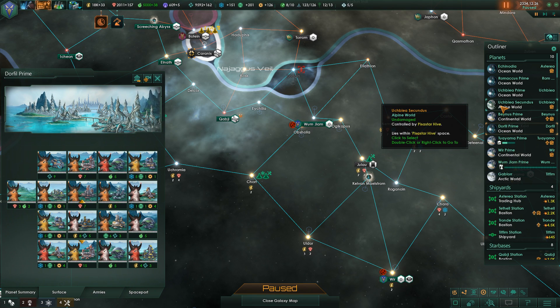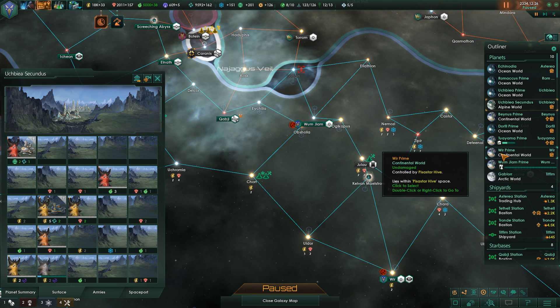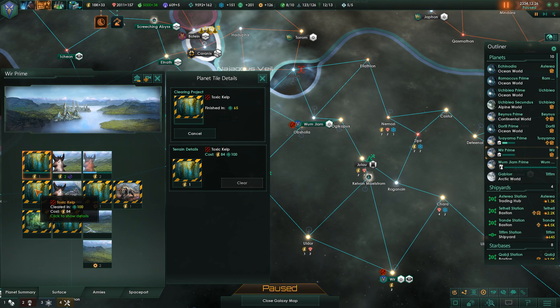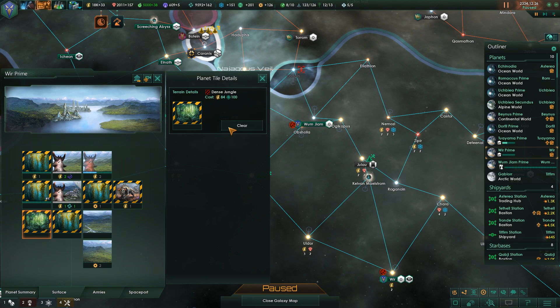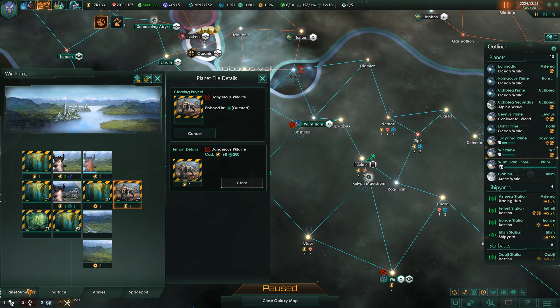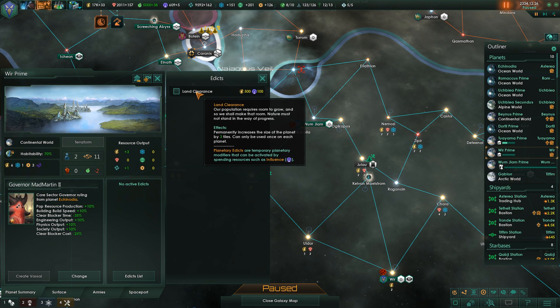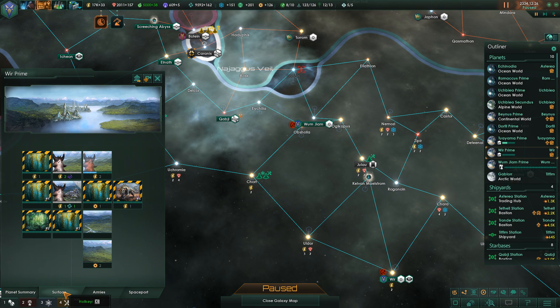Which one is the one that we just got? Weir Prime — there we go. Alright, let's go ahead and clear up these tile blockers. And on the edicts, land clearance. Alright, so that is going to clear up three. That's really nice.